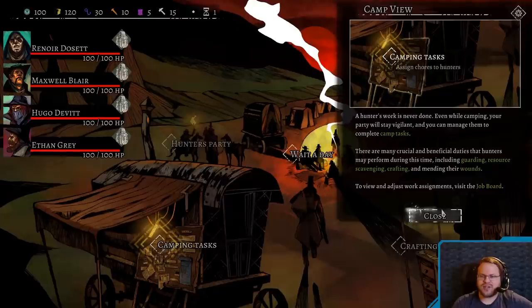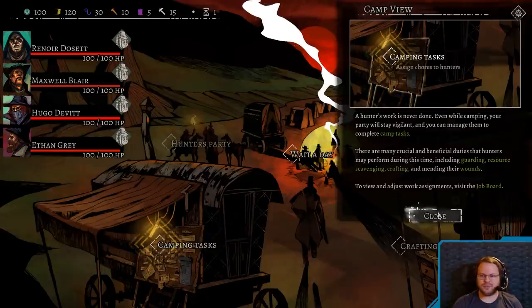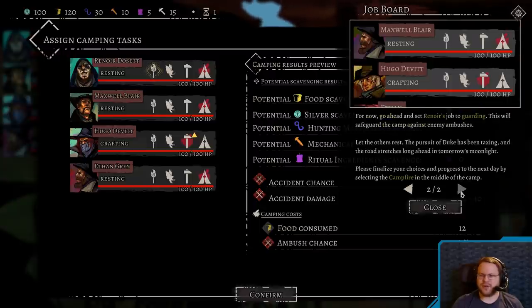Let's get going. Camping tasks — hunter's work is never done. Even when camping, your party will stay vigilant. You can manage them to complete camp tasks. There are many crucial and beneficial duties hunters may perform during this time, including guarding, resource scavenging, crafting, and mending their wounds. Okay, visit the job board. The job board is a list of hunters currently assigned to your caravan and what camping tasks they've been assigned. Each task has a unique effect on the campsite. For now, go ahead and set Renoir's to guarding. This will safeguard the camp against enemy ambushes.